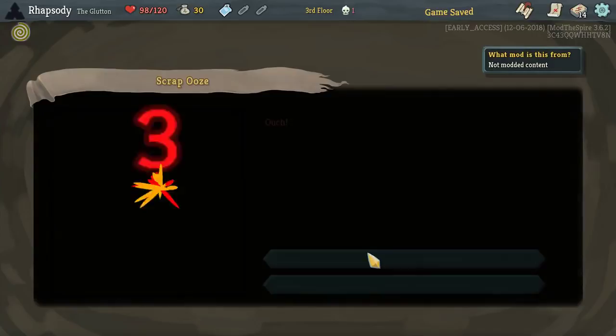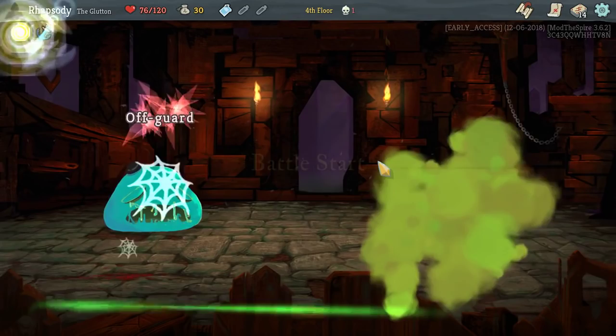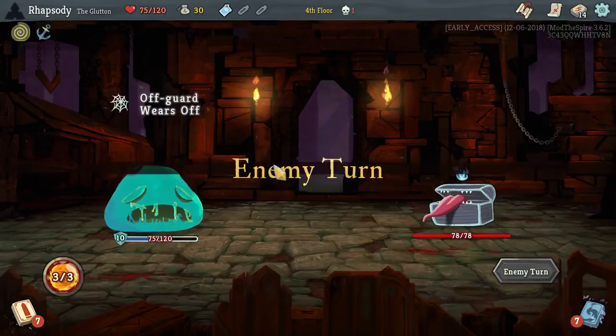I'm just going to continue going until we get this. 10 block on the first turn of each combat — thanks to that anchor. The Mimic does actually put unplayable cards into our draw pile as well. This is going to be lovely.